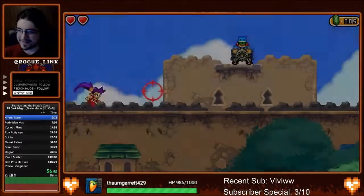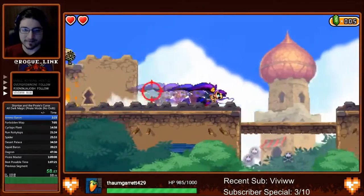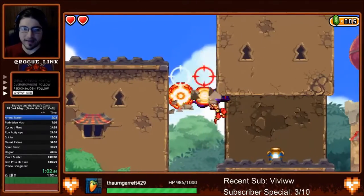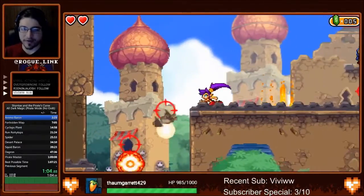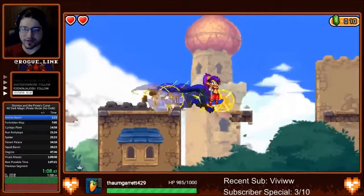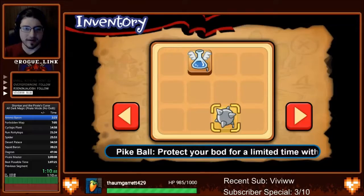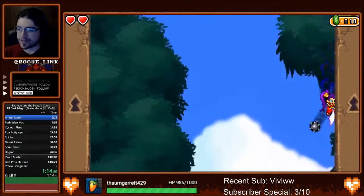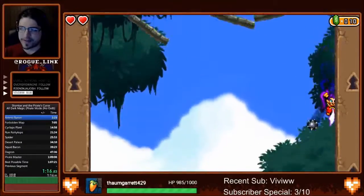This game also has a series of out-of-bounds glitches, which we won't be using in this category. Right out of the gate, we're able to take advantage of the new game plus pirate mode mechanics. We're using a pike ball here to blow up these mines that are on either side of these bridges.